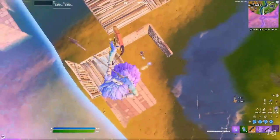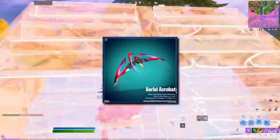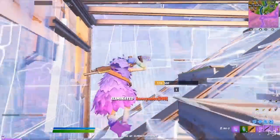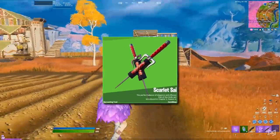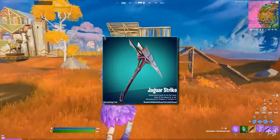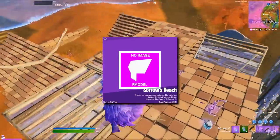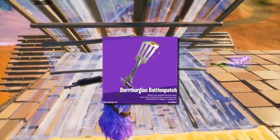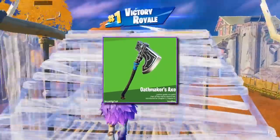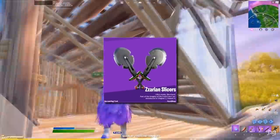Up next are the gliders, and we've got two: the Batman Zero Wing and the Aerial Acrobat. For harvesting tools, we've got the Scarlet Psy again but as a harvesting tool this time, the Wingspanner, the Jaguar Strike, Sorrow's Reach for the crew pack though there's currently no associated image, the Crossbite Tooth Axes, Durburgy and Battlespatch, Oathmaker's Axe, Chunky Sellsaxe, and the Zarian Slicers.